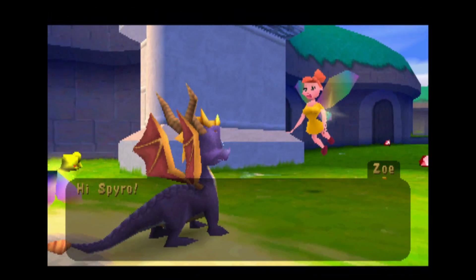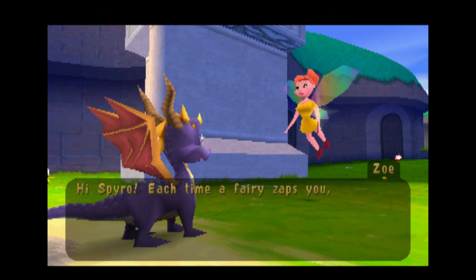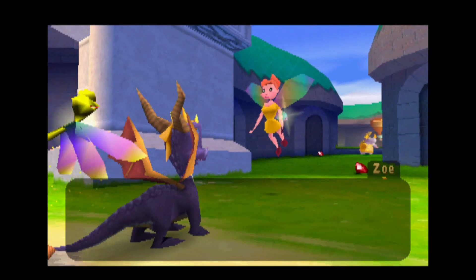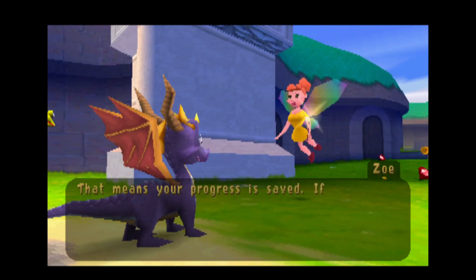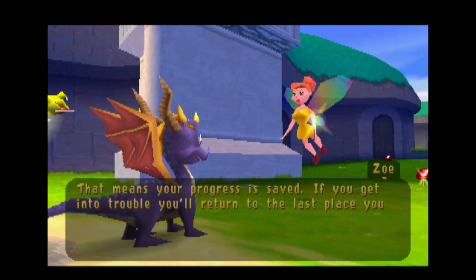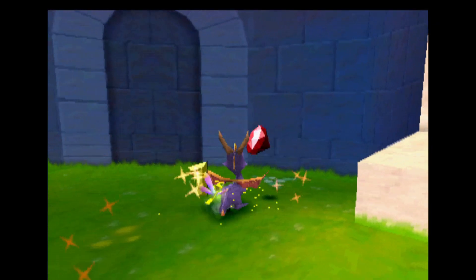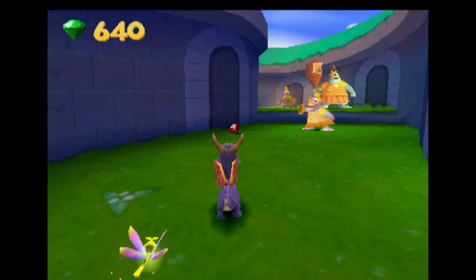"Hi Spyro. Each time a fairy zaps you like this, that means your progress is saved. If you get into trouble, you'll return to the last place you got zapped." Thank you. So basically, those are checkpoints.